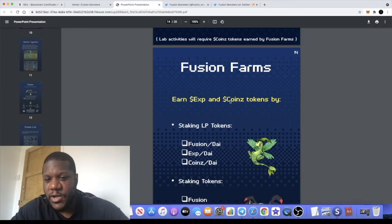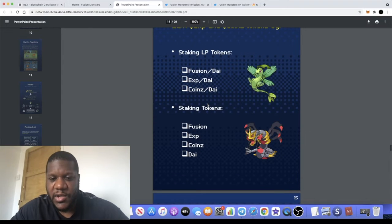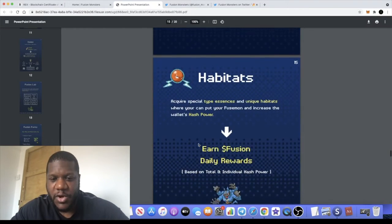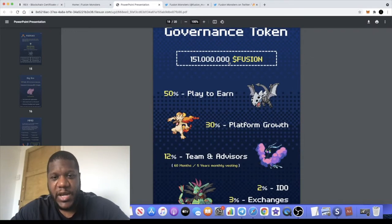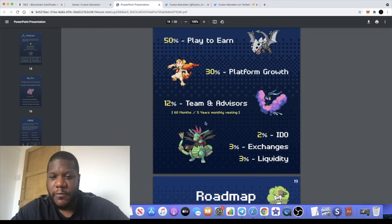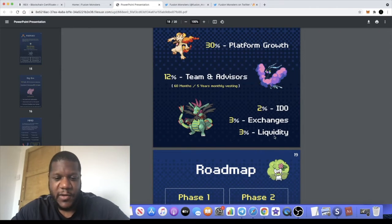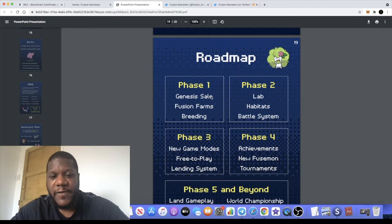There are three tokens in this ecosystem: the EXP token, the Coins token, and the Fusion token. You can stake and farm those and also earn DAI. The Fusion token will be a governance token — there are 151 million of these: 50% play-to-earn, 30% for platform growth, 12% to the team and advisors vesting over five years, 2% for the RDO, 3% for exchanges, and 3% for liquidity. There is also a roadmap — Phase One covers the Genesis sale, Fusion Farms, and breeding.